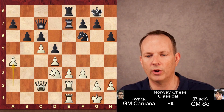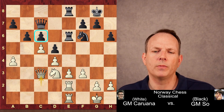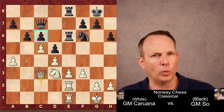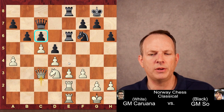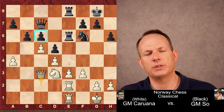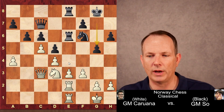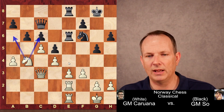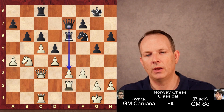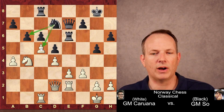a4, continuing to gain space on the queenside. Rook to e6, queen to c3. Wesley So has to ask himself what side of the board to play on. Caruana clearly has an advantage on the queenside with extra space and potential weaknesses to attack, while the central elements seem static. Wesley So decides to gain advantage on the kingside and plays g5, gaining space and potentially opening lines against white's king. The knight goes to b4, aiming at c6 and maybe even a6. Rook to c8 defends the c6 pawn, rook to c1 attacks it. Queen to e7 puts more pressure on e3. Queen to d2, knight to d7, attacking the c5 pawn.